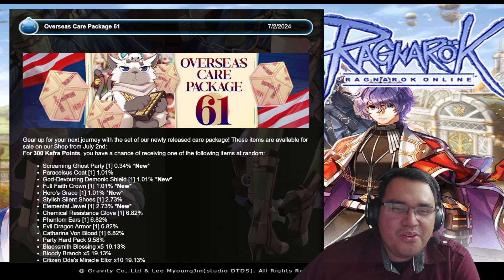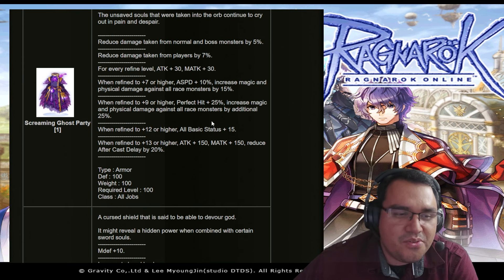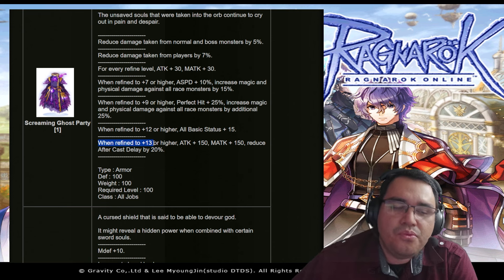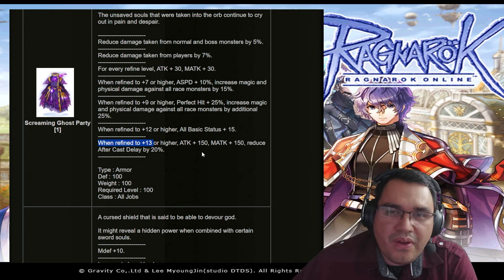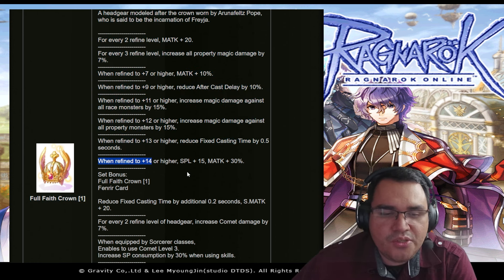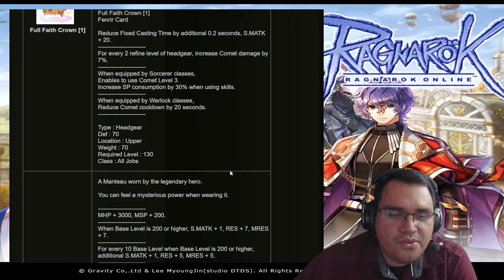Lastly, there is a new Overseas Care Package 61. I'm super broke so I'm not buying any of these, but I really hate that the new items require you to refine to level 13 or plus 14 before you get their full potential. For example, when refined to plus 14 you get Spell plus 15 and Magic Attack 30 — but plus 14 is out of reach for regular players, only dedicated or paying players can get that.